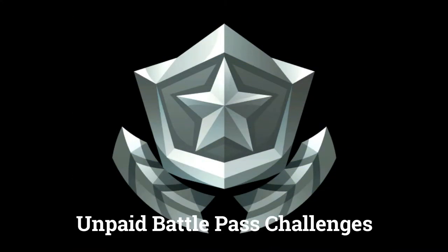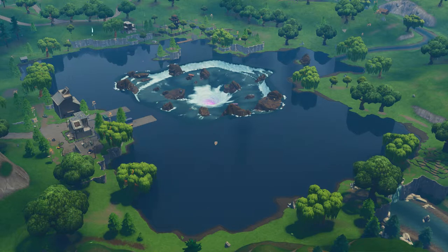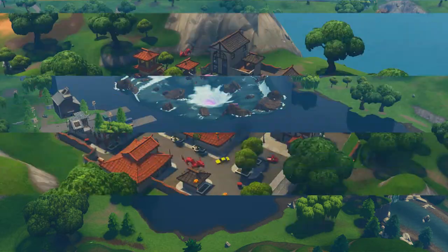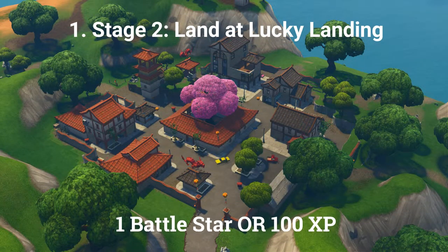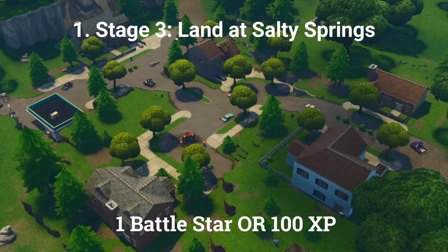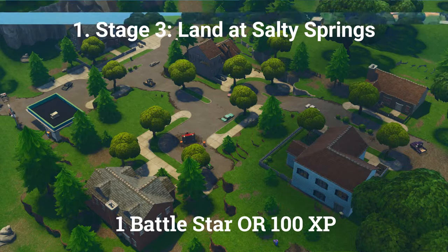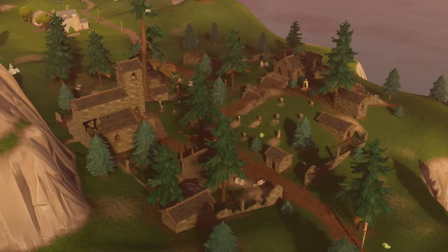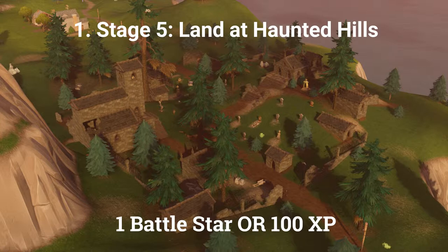There are 3 challenges you can do if you don't have the paid Battle Pass. The first challenge is a stage challenge. Stage 1: land at Loot Lake (1 Battle Star or 100 XP). Stage 2: land at Lucky Landing (1 Battle Star or 100 XP). Stage 3: land at Salty Springs (1 Battle Star or 100 XP). Stage 4: land at Lonely Lodge (1 Battle Star or 100 XP). Stage 5: land at Haunted Hills (1 Battle Star or 100 XP at Tier 100).